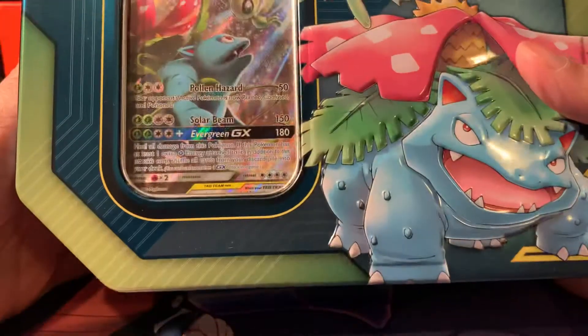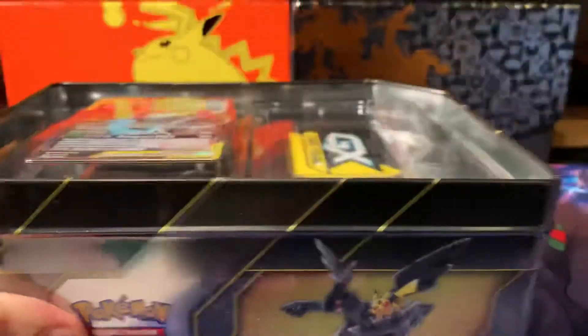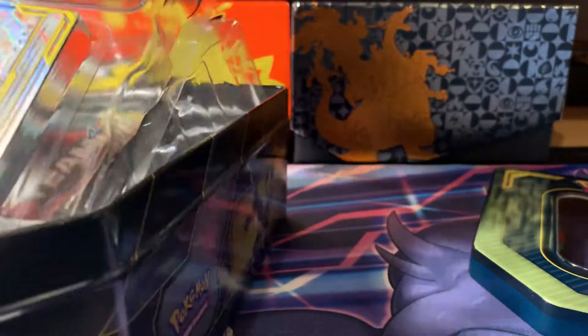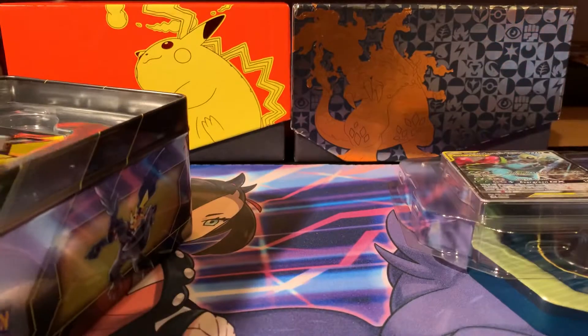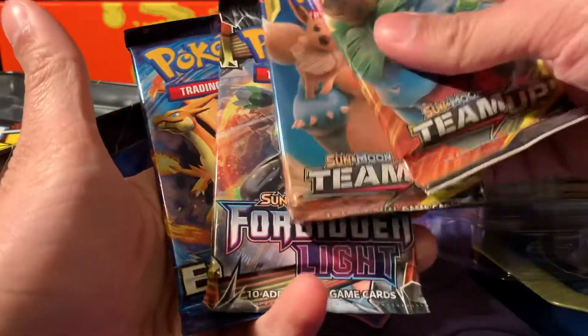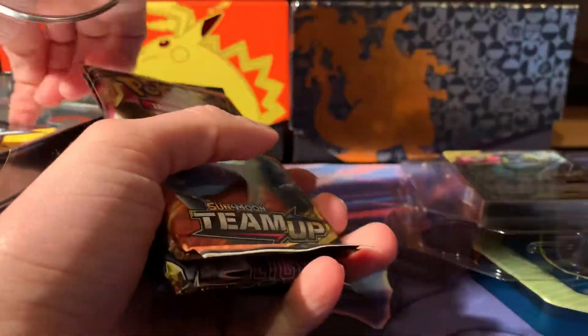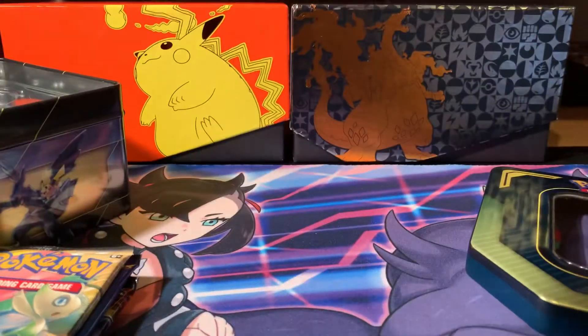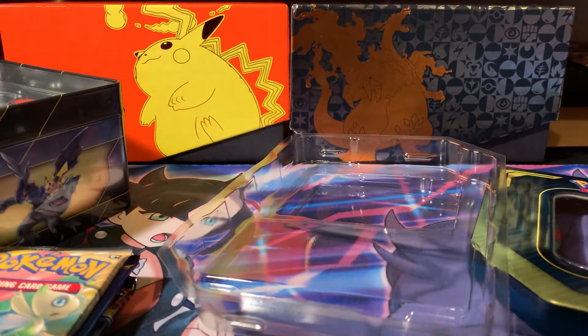This is the Venusaur and Celebi one - again, it's the same packs inside, exactly the same. Let me open it up. So inside we have again two Team Ups, Forbidden Light again, and Evolutions with another metal marker. There's also a code card - if anyone saw that, feel free to redeem it.